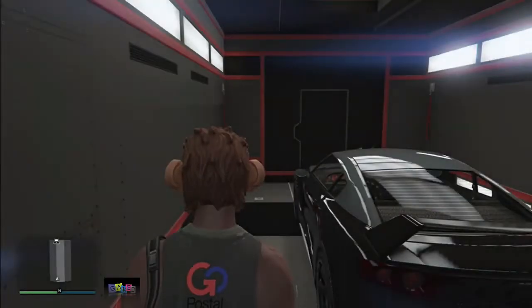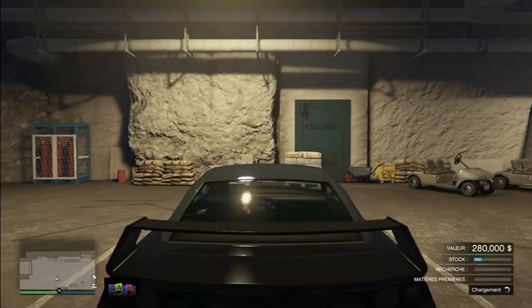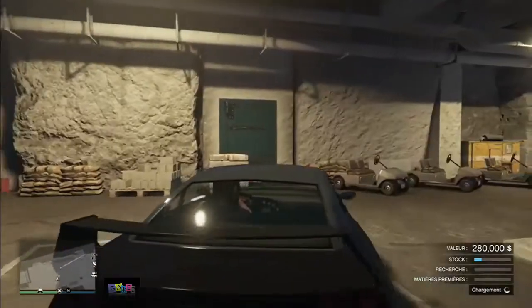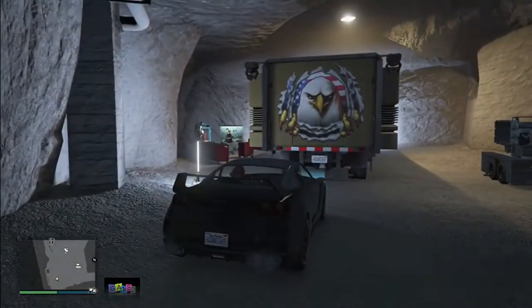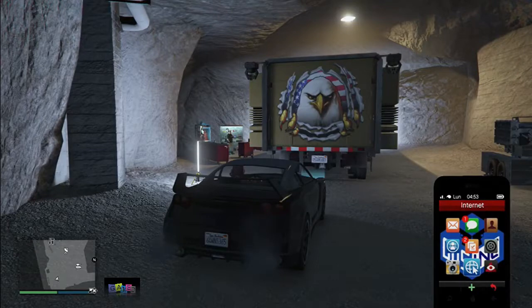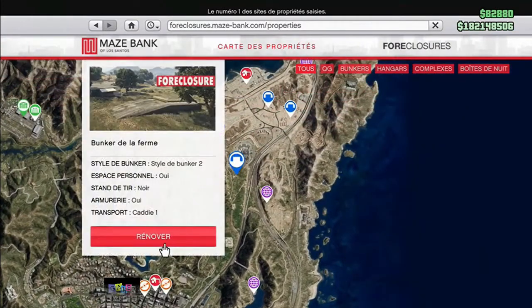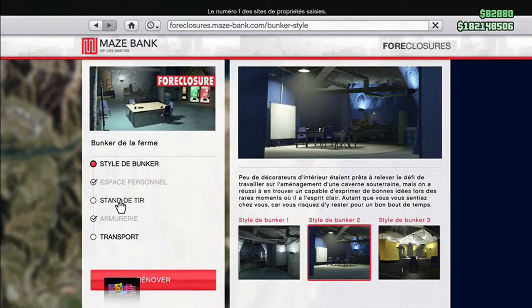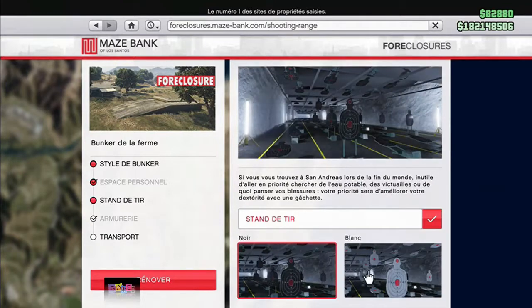Now it's time to go to your bunker, get inside your mobile operations center, and drive your LLG RH8 out. So you just want to drive this car out of your mobile operations center. Now you want to drive your car inside your bunker and go behind your mobile operations center. Take your phone, go to internet, go to the foreclosure website, find your bunker, and then renovate your bunker. Do this glitch with the shooting range option — go ahead and renovate your shooting range.